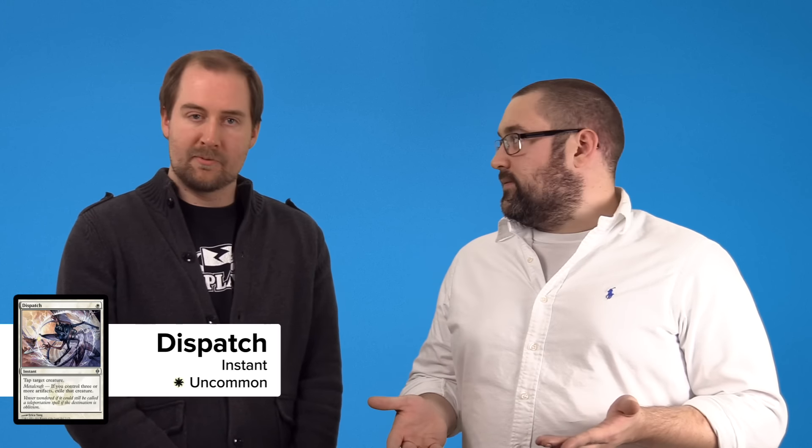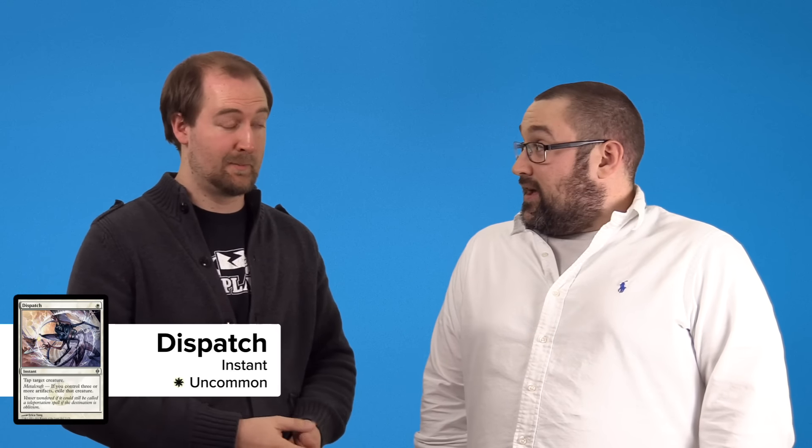Next card up is Dispatch. Dispatch is a card you don't hear about a ton because it doesn't really fit into a lot of decks, but in a Brea deck it's going to be just perfect. Because when you bring her, she's going to come with those two extra little token buddies — that's going to turn this card on all by itself. So as long as you've got access to your commander, you've got a fully powered Dispatch. Not bad for a single white mana.